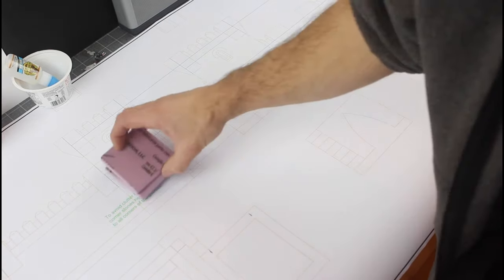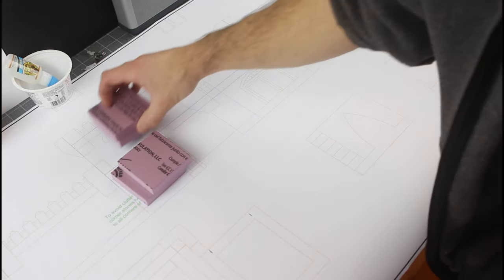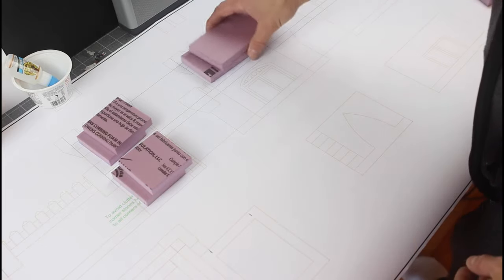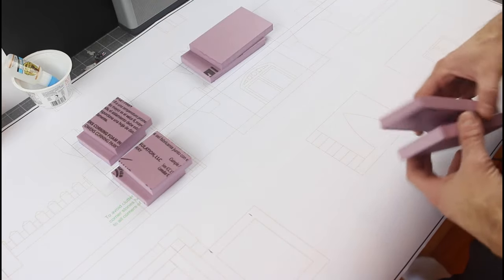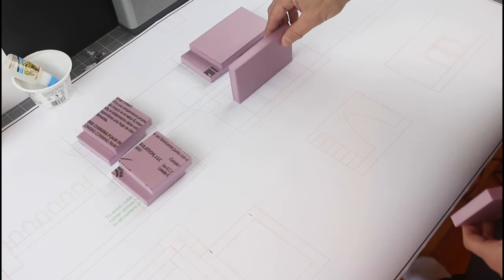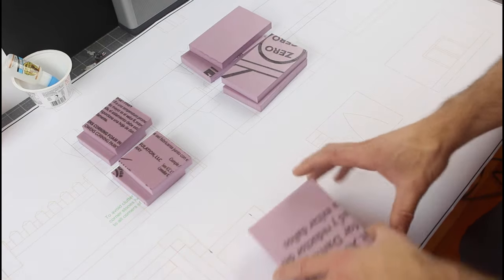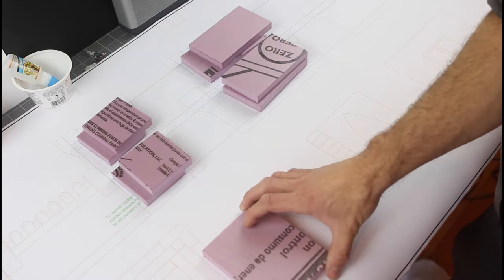If you want to head over to DriveThruRPG and print these plans off, you can do that. If not, the tower we're working on has a floor plan that's four inches by five inches wide for a playable area, and you can make the height anything you want. Typically I like to go about two and a half to three inches per story.